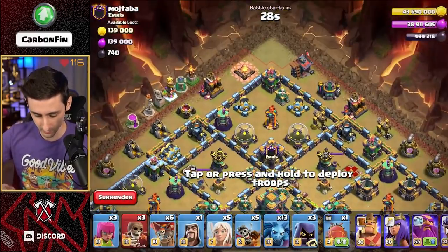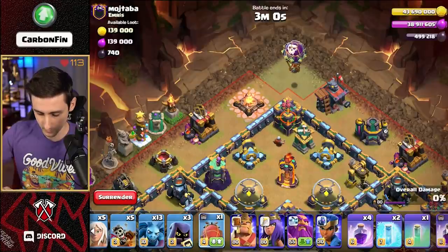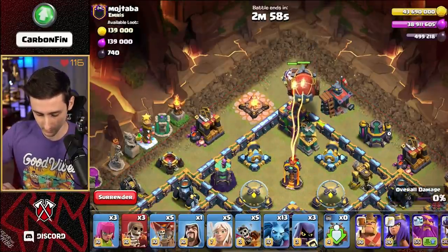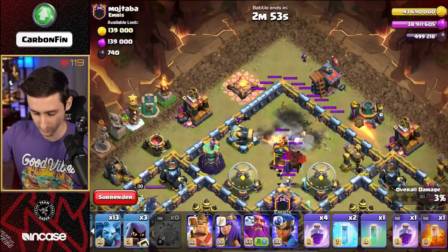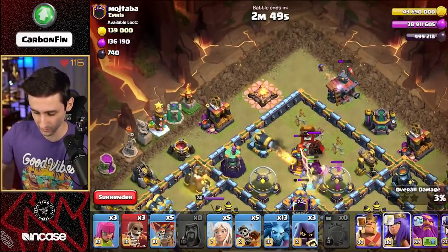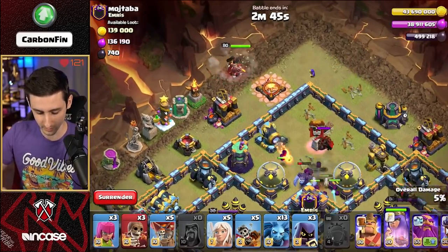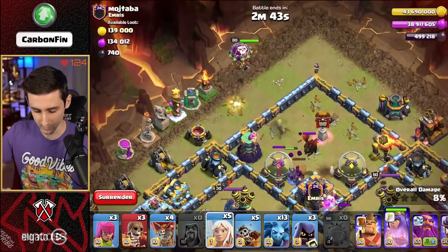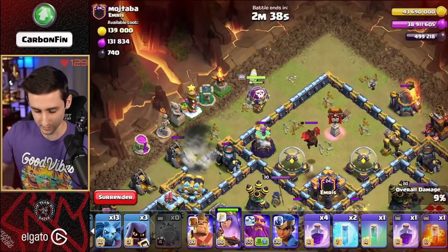Let's drop a balloon and then a blimp right through here. Drop the wizard over here - no rage needed for this. Perfect. Yetis taking that out. I drop the queen over here, drop a balloon, drop a super wall break like this. We killed off that CC.